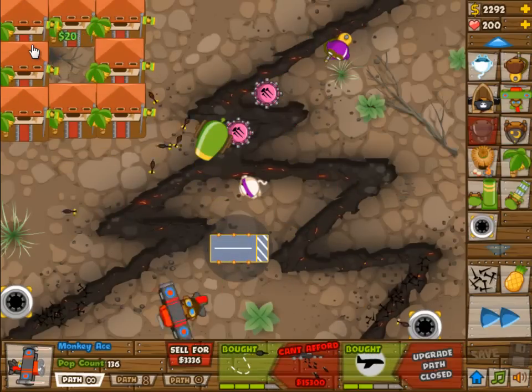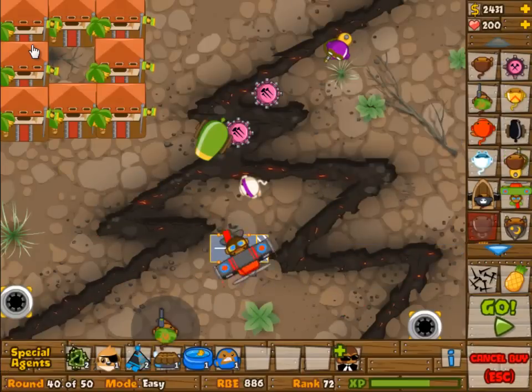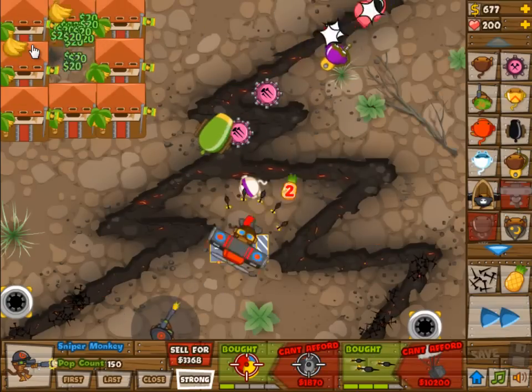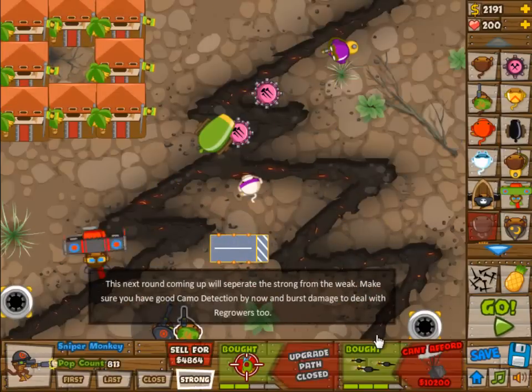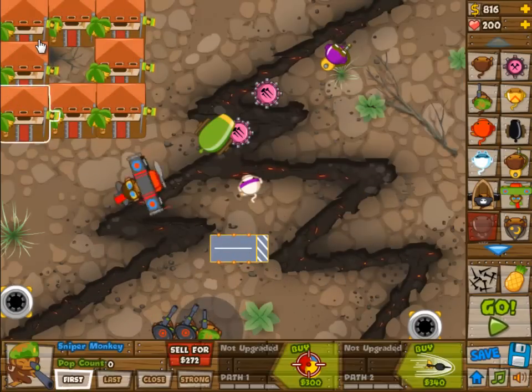Going for a left to right figure-eight, kind of an infinity symbol, and we're going to make it a 4 and 2 airplane. Location is pretty important because you need to make sure that it shoots at the right balloons, and by putting it here it will mostly fire at the right balloons.